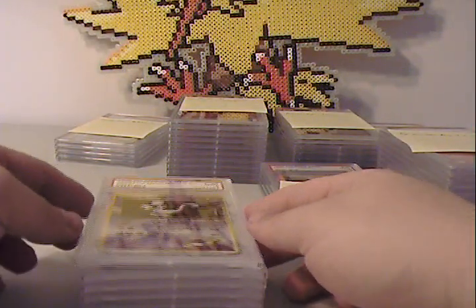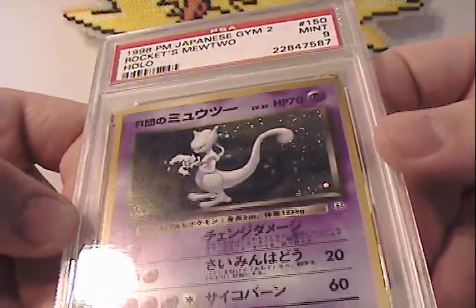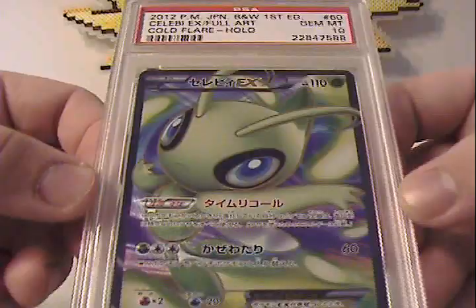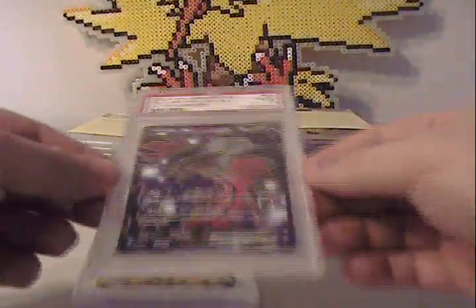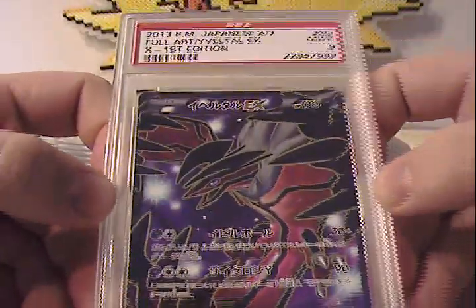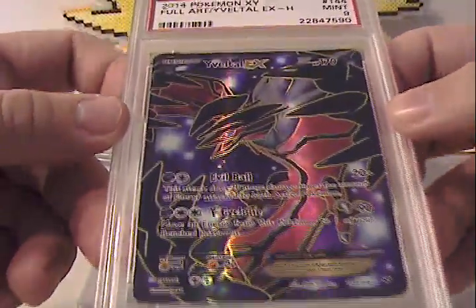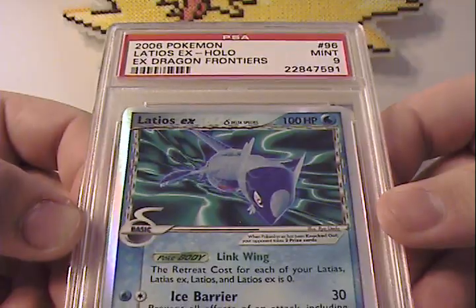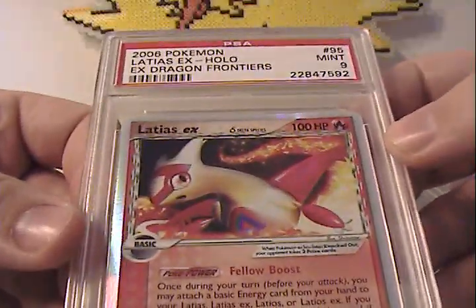Moving on with the rest of ACDC Rocks' cards — we have a Rocket's Mewtwo, Mint 9, Japanese version; a Full Art Celebi, Gem Mint 10; a Full Art Yveltal EX, Japanese; a Full Art Yveltal, English version, Mint 9; a Latios EX from Dragon Frontiers, Mint 9; and another Latios EX, also Mint 9.